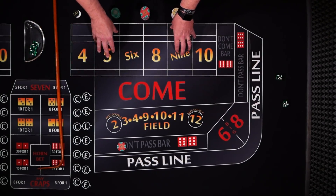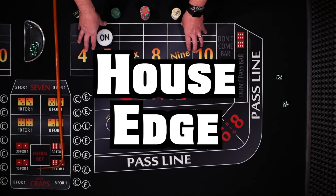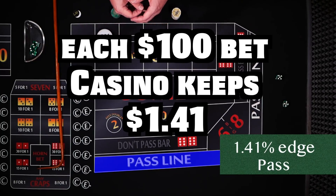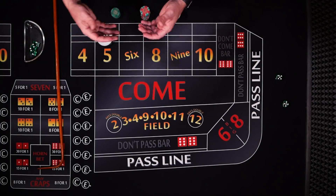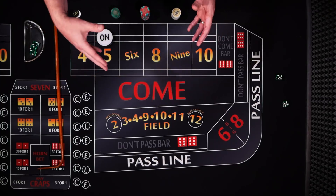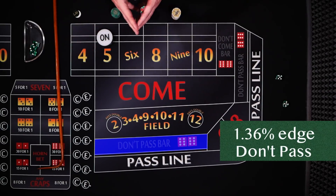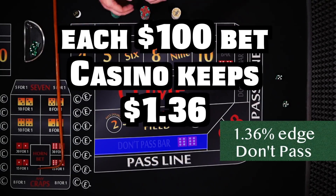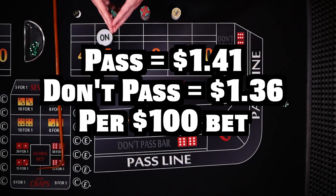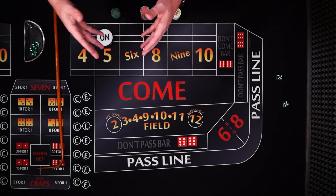That's the short-term game. But over the long term, the advantage after the come out roll is flipped, and over time the don't pass has a slight mathematical edge. The pass line house edge is 1.41%, meaning for each $100 bet, the casino keeps $1.41. The don't pass is 1.36%, so a $100 bet costs you $1.36 in house edge. The difference between the pass and the don't pass is about $0.05 per $100 gambled — really not much of a difference.